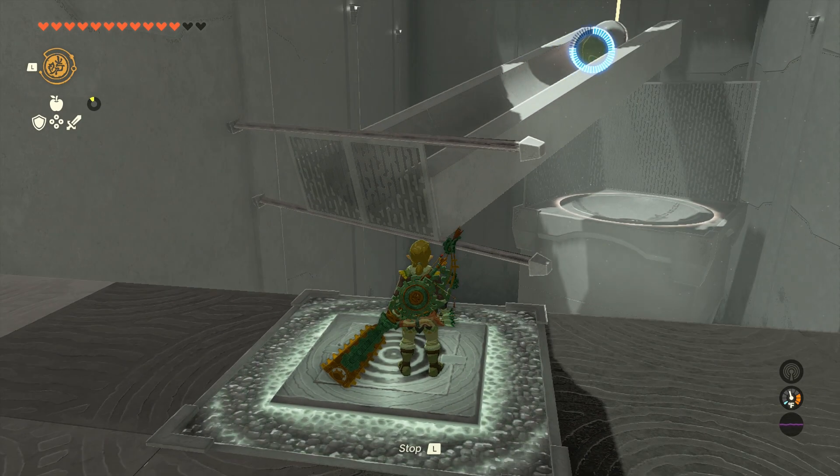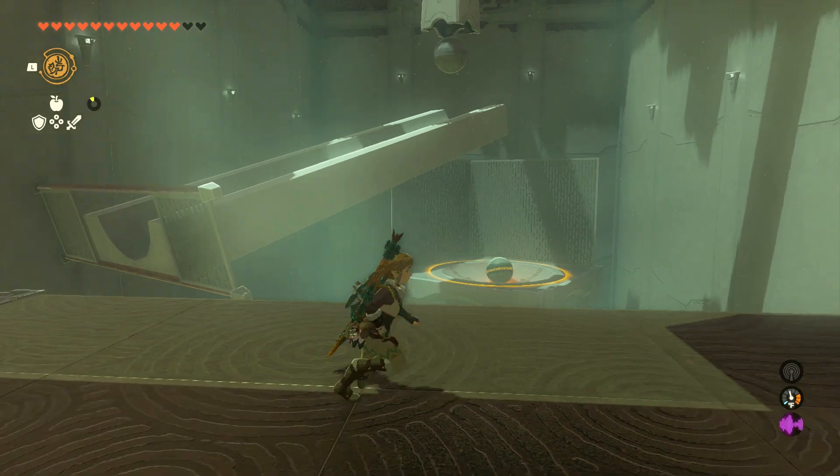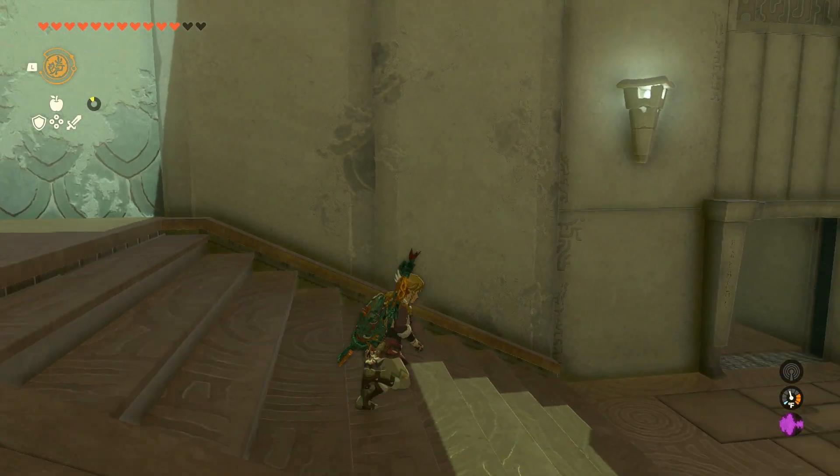That will push the other one into the bowl. Rewind only affects one object — it will not affect two objects, so that's the way you've got to think about that. Once you solve that, the door opens and you can go on to the third challenge.